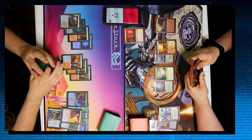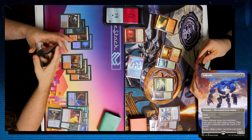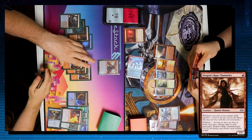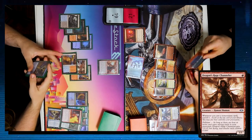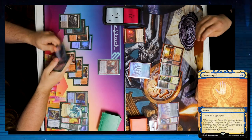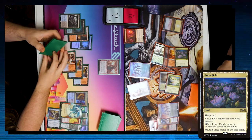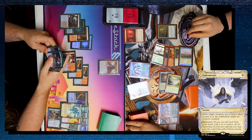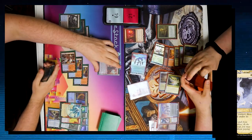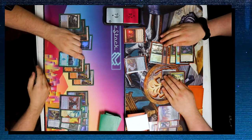I play Polluted Delta as my land and pass. Jake draws and passes. I also draw and pass, but at end of turn Jake casts a Solitude — attacks for three, dropping me to 19 while he goes up to 21 with lifelink. I play Dragon's Rage Channeler and try to pass, but Jake casts another Solitude, which I Counterspell. Tapped out, Jake drops Plains, casts Golos, gets a Lotus Field, then Ephemeretes Golos to get a second Lotus Field.